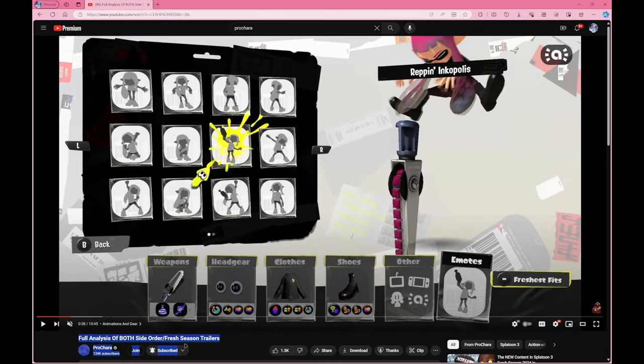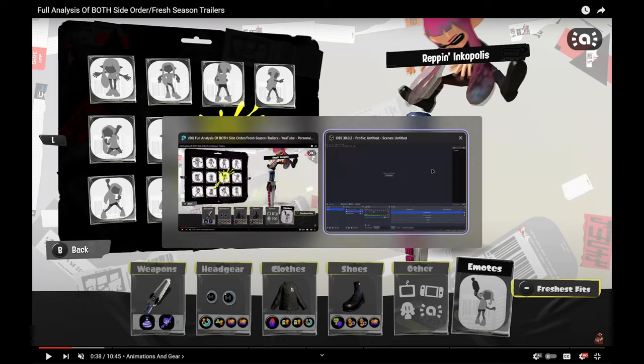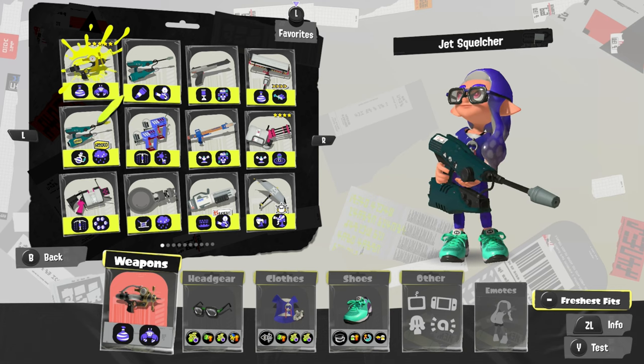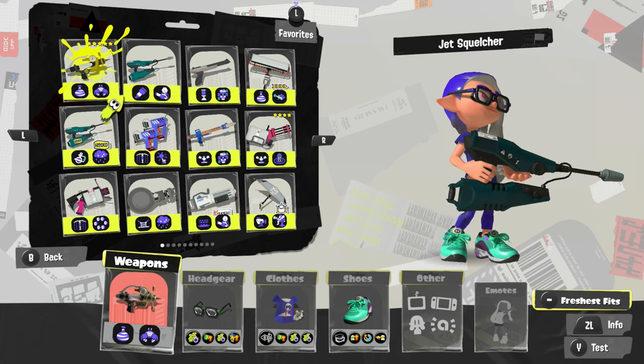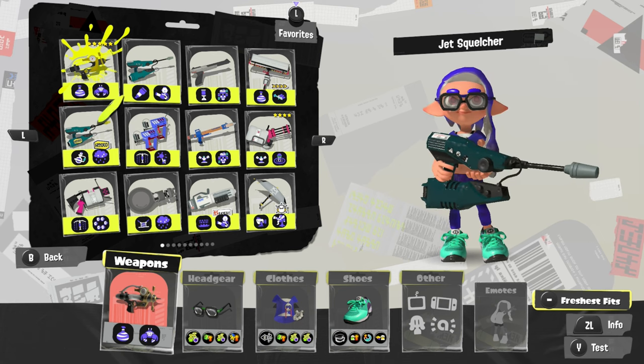Chara uploaded a video today — a full analysis of the Side Order Freshies and Trailers — and we're only 38 seconds in and this doesn't look right. Why does it look wrong? Well, the blacks are all crushed. If I flip my screen to show my capture card, you can see in the blacks, next to the L button, there is detail there.